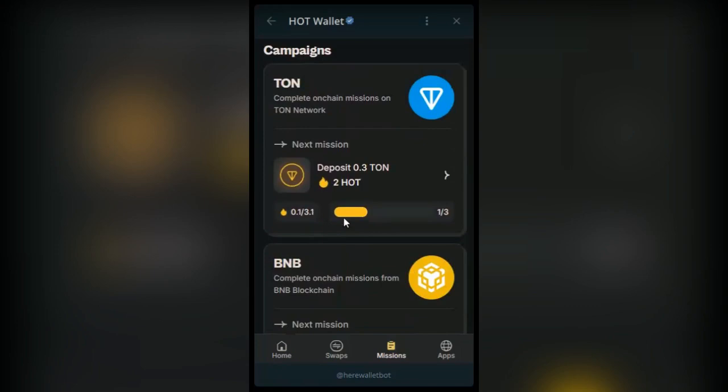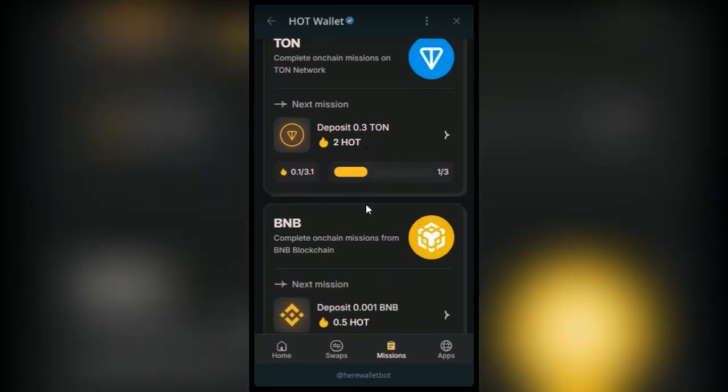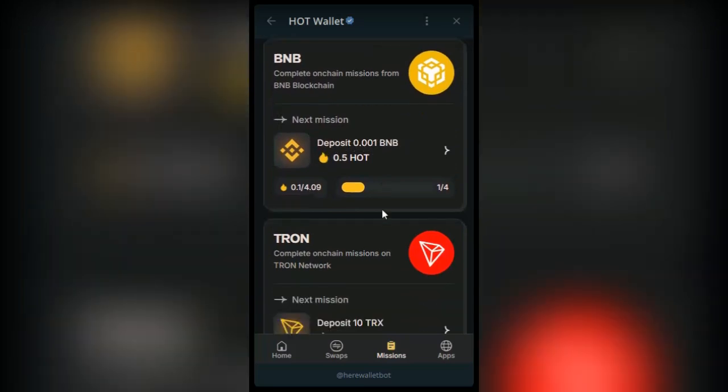For instance, if I go ahead and make a deposit on TON, I need to deposit 0.3 TON and I will claim two HOT. You can always withdraw this TON. If I deposit at least 0.001 BNB, I will claim up to 0.5 HOT.